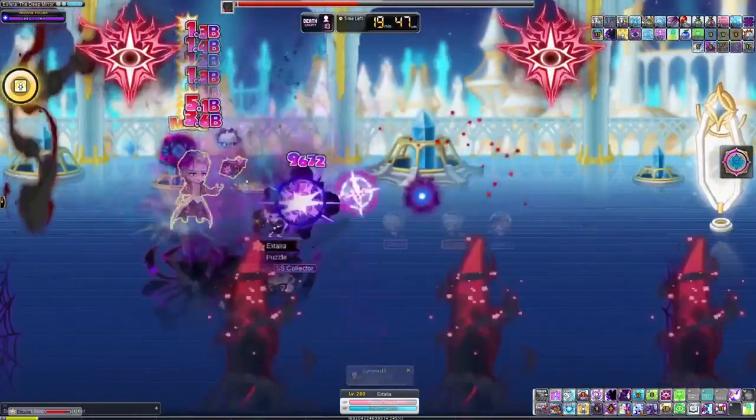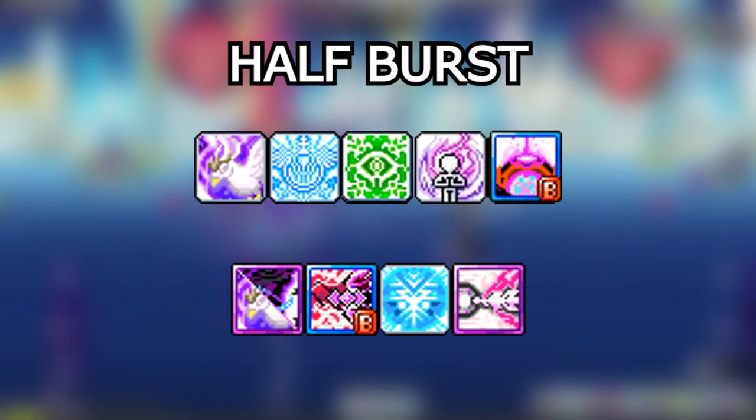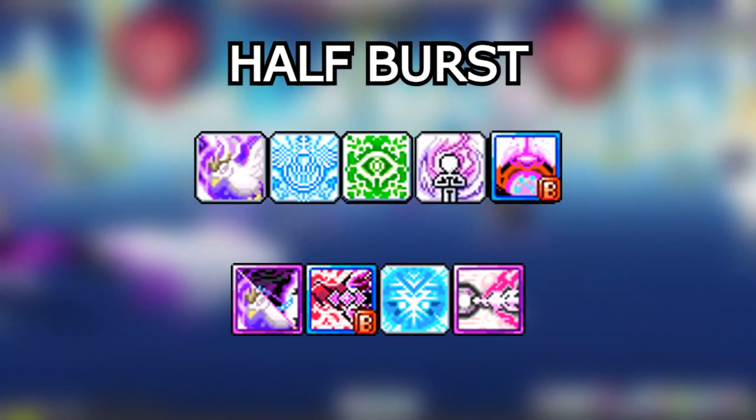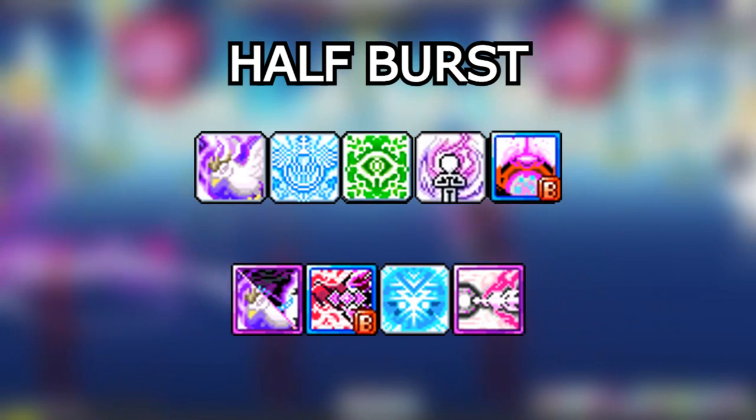Your half 2-minute burst consists of Fury of the Wild, Epic Adventure, Vicious Shot, AB Link, Obsidian Barrier Burst, Fury of the Wild Tempest, Relic Unbound Burst, Awakened Relic, and Nova Blast.